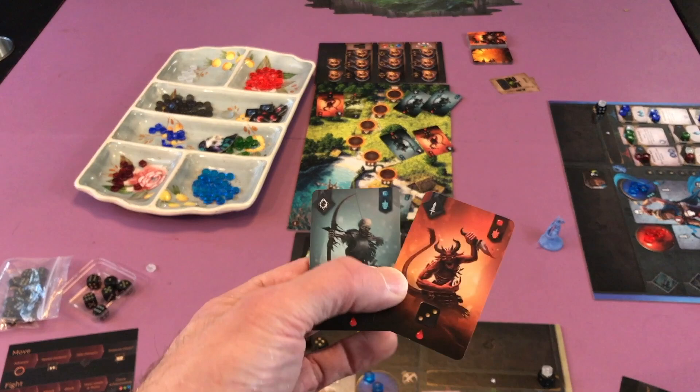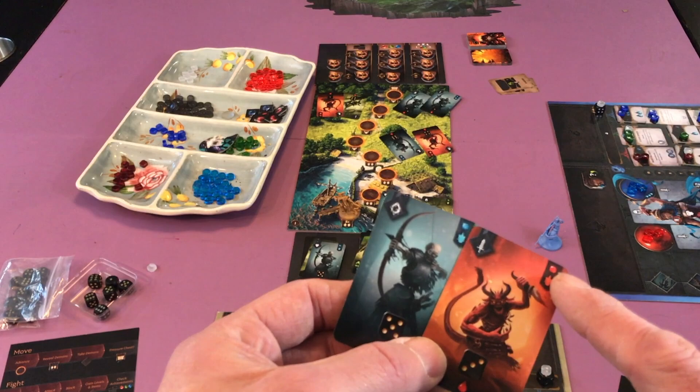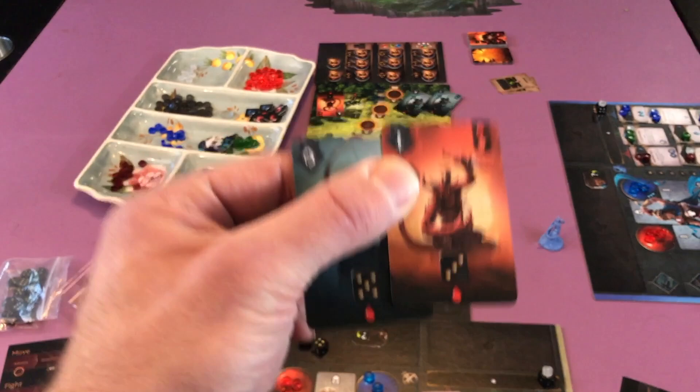Say I grab this pair right here. This tells you what kind of item it's going to equip because when you defeat it you flip it over, and this symbol tells you how many experience you gain. The dice symbol is what you need on a dice to defeat them, and if they're undefeated the blood drops is how much damage they do to you.